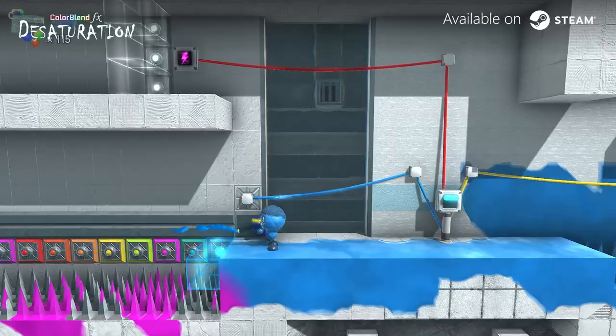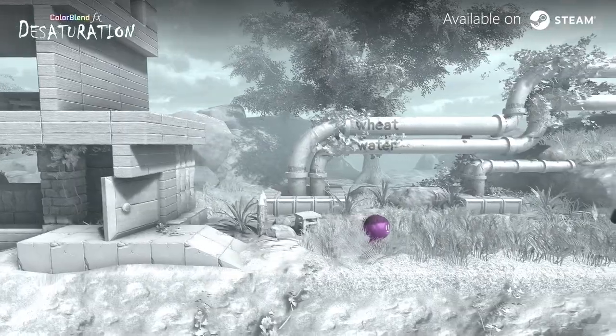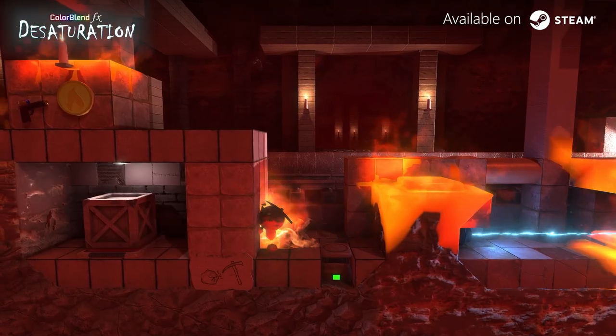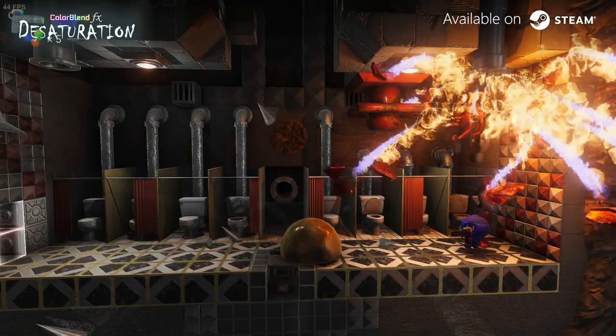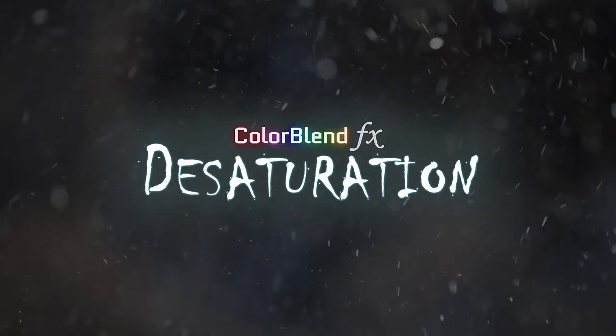Hello friends, I'm Peter SVP from Bulgaria, the developer of Colorblind Effects: Desaturation — a post-apocalyptic puzzle platformer. Help Splatians blend the stolen colors back to the world and foil the plans of the evil. Explore Splatmans, squish slimes, discover upgrades, solve puzzles and overcome challenges while figuring out how to shut down the evil government project Desaturation.